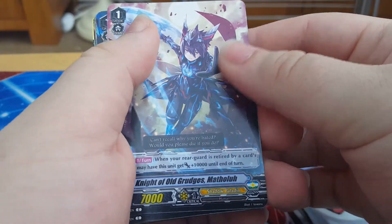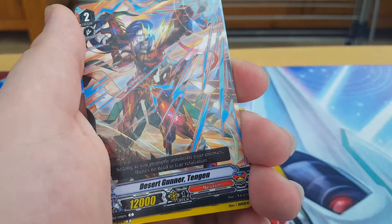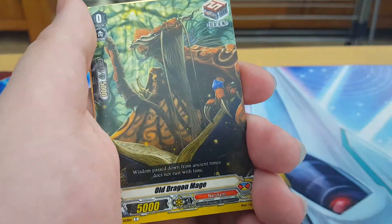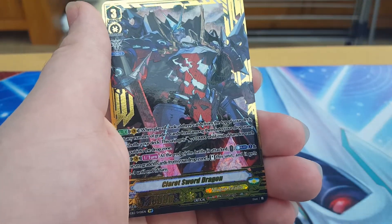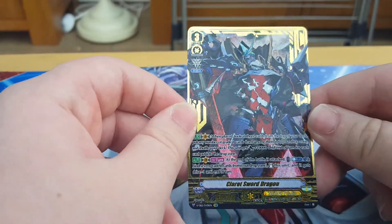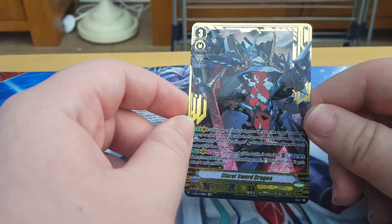First we have the Knight of Old Grudge. Desert Gunner Tengen. Oh, cute little sea water soldier. Old Dragon Mage. First we have Tactical Dagger Dragon. And — oh boy! We have an SVR: Clarence Sword Dragon. Oh shit. Now this baby is sick. Nice. Honestly. Worth it.